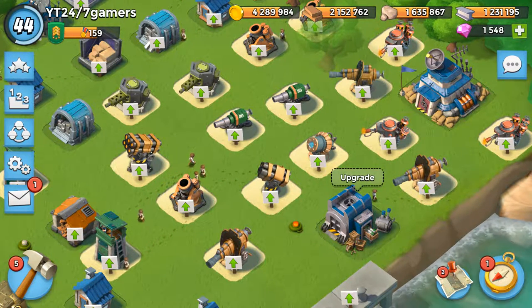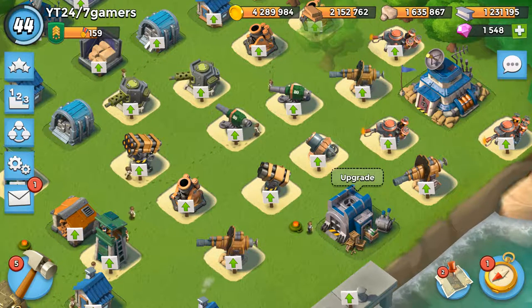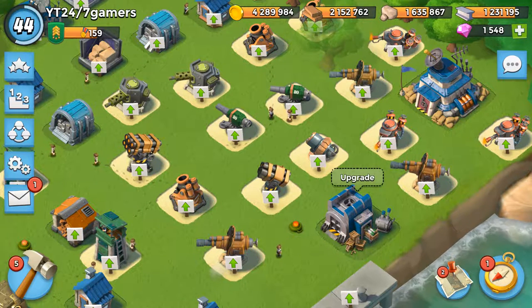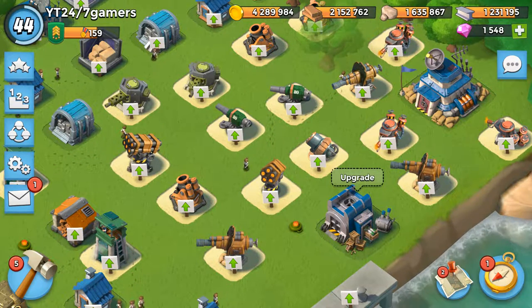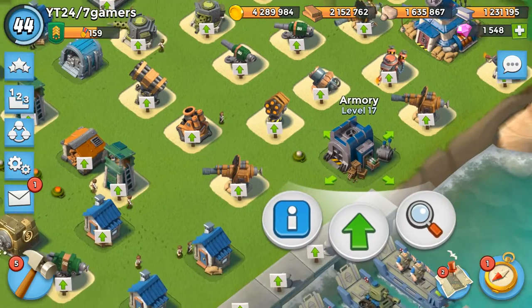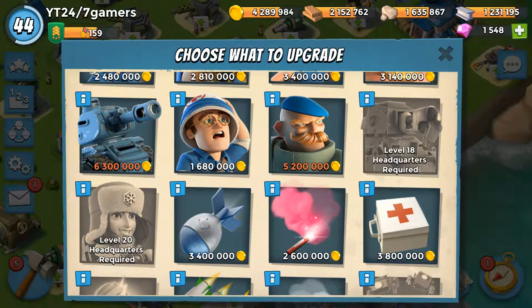It's Joey Flow here on Boom Beach and I'm going to actually be doing a storage upgrade. I was going to do a weapon upgrade, something to do with my defense, but the thing is I can't hold as much gold as I want to. My troops are costing a lot now - I'm talking 6.3 mil, 5.2 mil.